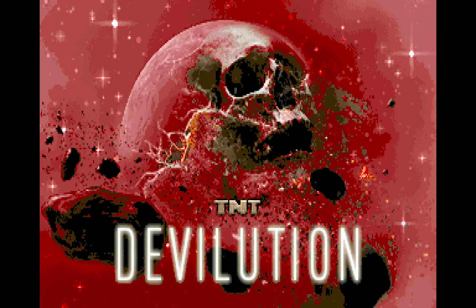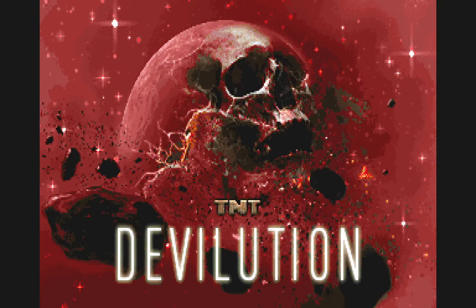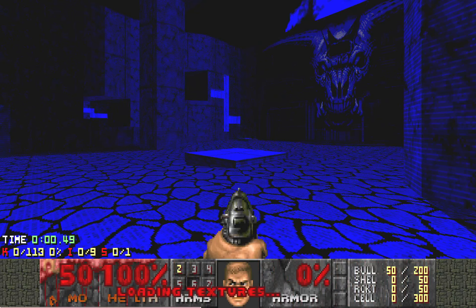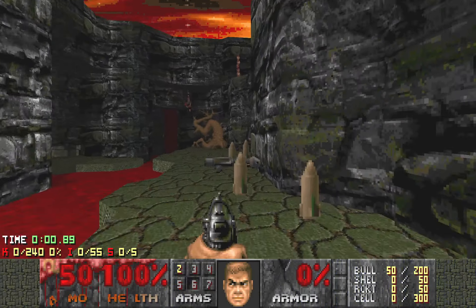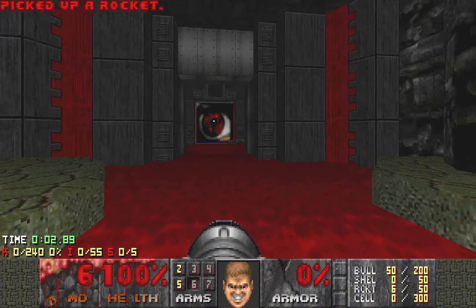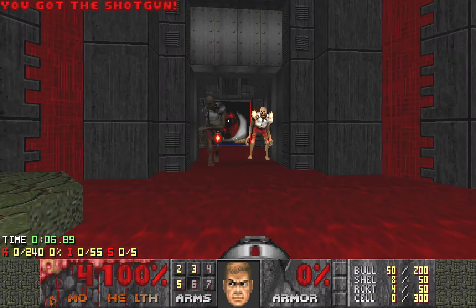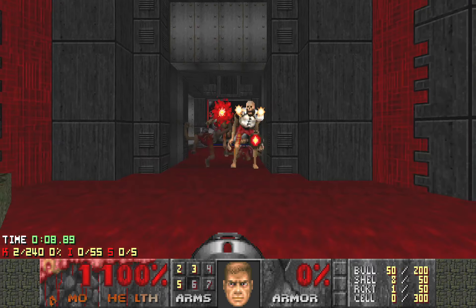Hello everybody, welcome back to more TNT Devolution. This is Map 29, Nexus of the DvT. The map name means that this map actually uses quite a lot of rejected parts and transmits connected into a map, so that's why the name is like that.